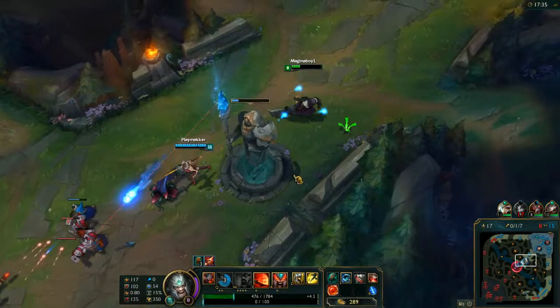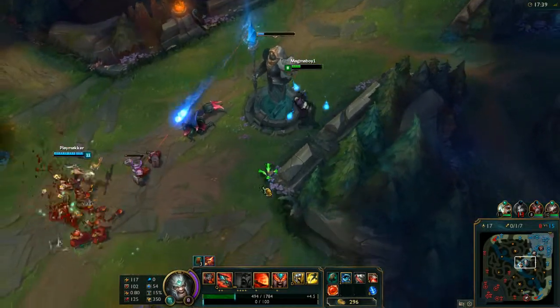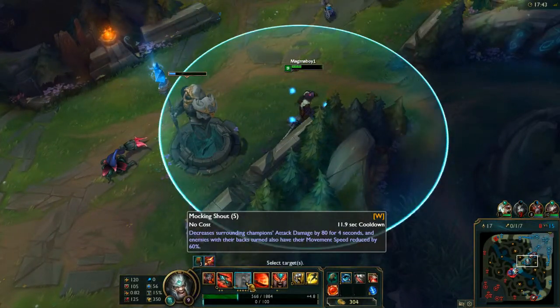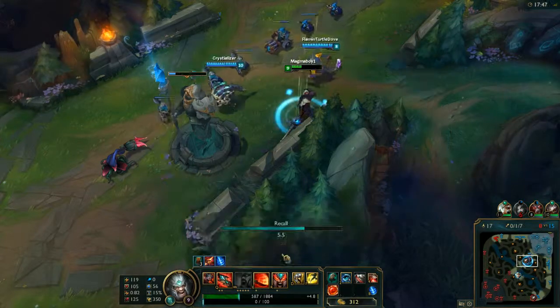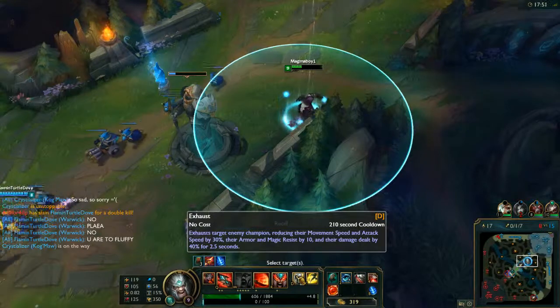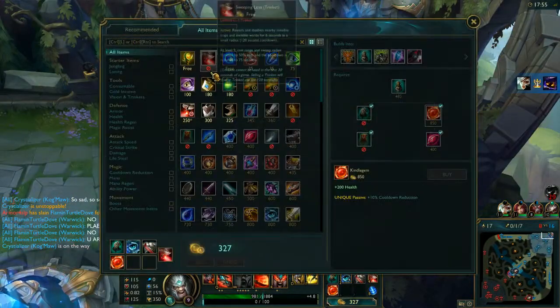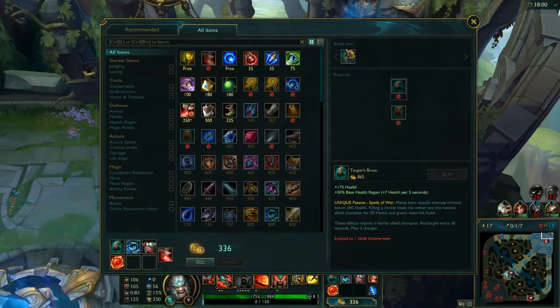I might stick around in case they need the massive crowd control. Look at this — 80% attack damage gone for 4 seconds, movement speed reduced by 30%. Combined with the reduced movement speed and attack speed at 30%, this is literally going to be a complete and utter shutdown. They're almost going to be super slow in general.